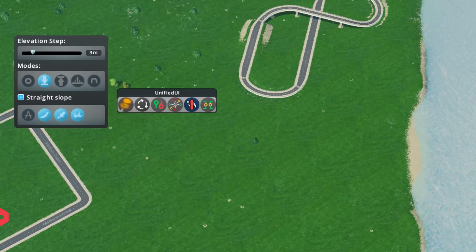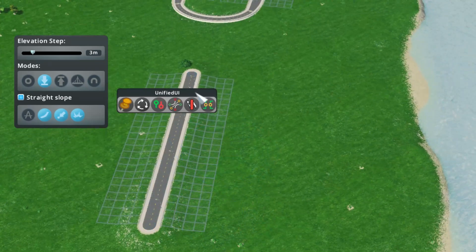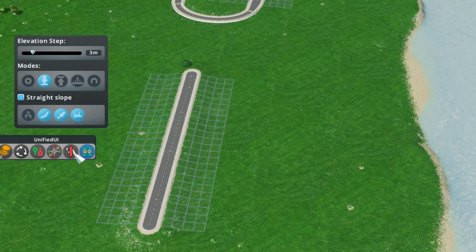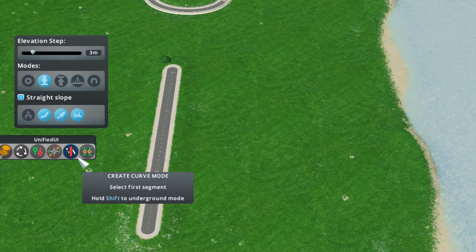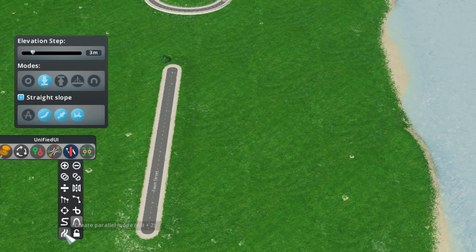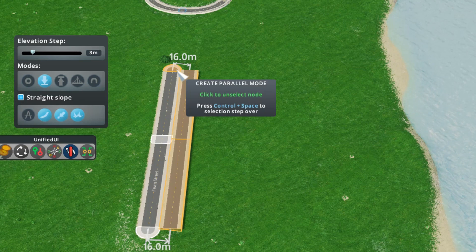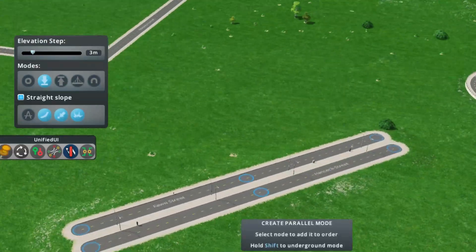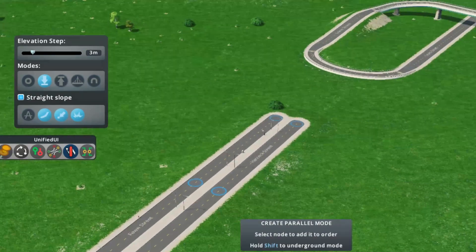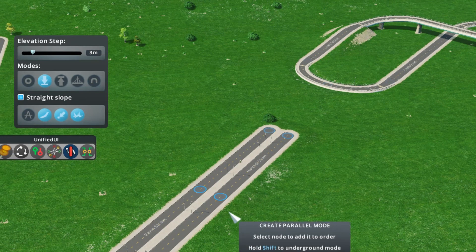One of the coolest mods: when building with the Network Multi-Tool, you can clone a road. Say this is your highway and you want another highway directly next to it. Go to the Create Parallel mode in the bottom left, select all the nodes, hit Enter, and it creates a duplicate road right next to the original. That's how people get such great-looking highways.